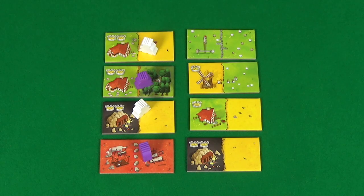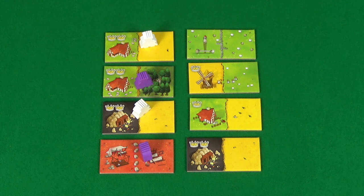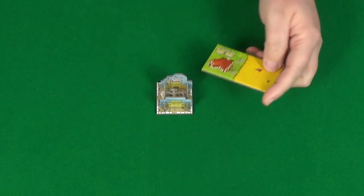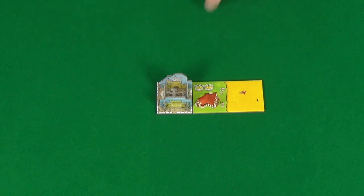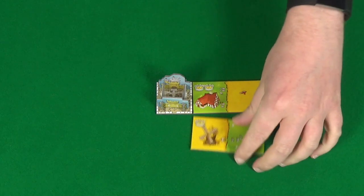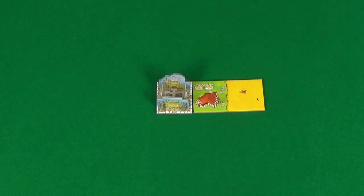The game is broken down into rounds consisting of turns, and each turn revolves around resolving a king. Once each king has been resolved, that's the end of the round. To resolve a king, the first thing you'll do is add the tile to your kingdom. You can place the tile anywhere adjacent to the castle, but the rules for placing a tile require you to have a matching terrain type — you wouldn't be able to place it without matching terrain, but if we rotated it that would be fine. Once you've placed a tile in your kingdom you're no longer going to be able to move it.